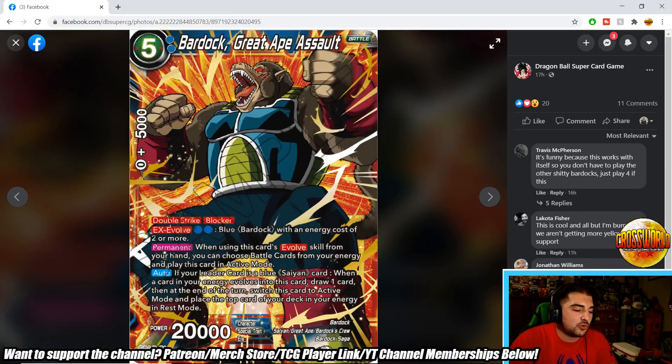Next is Bardock Great Ape Assault — a 5-drop 20k double strike blocker. It EX Evolves for 2 blue over a blue Bardock with energy cost of 2 or more. Permanently, when using this card's Evolve skill from your hand, you can choose battle cards in your energy and play this card in active mode — very similar to the Zamasu and Goku Black from Set 10 where you evolve over your energy. It's a Bardock's Crew blue card supporting the older Bardock's Crew stuff.